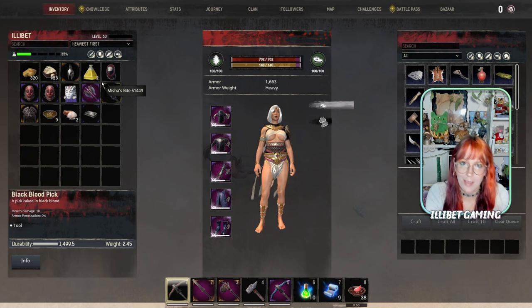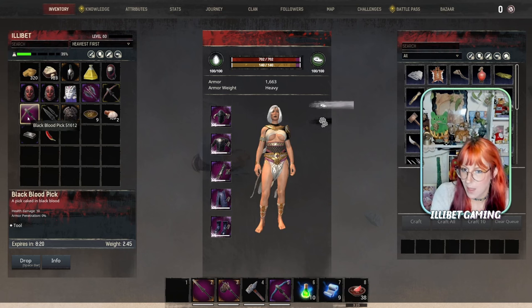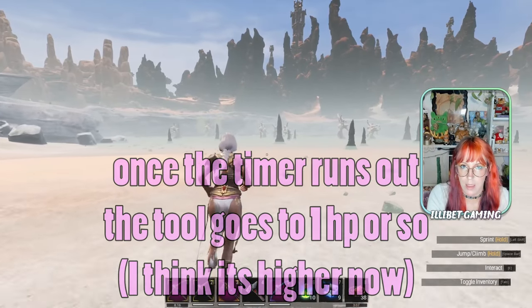That applies for all legendary weapons - you can't repair them. So it is good to not use it and instead put an oil of bounty on it, which will give you a timer but allow you to harvest much more. The timer will go down while it's out, so don't keep it out running around - put it away.